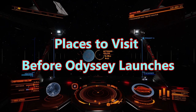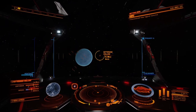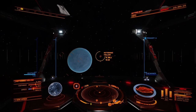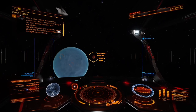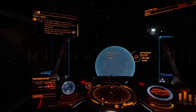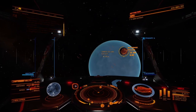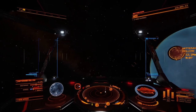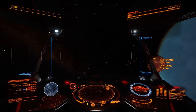While the Odyssey expansion will bring a large number of improvements to Elite Dangerous, the new planet generation technology will cause the geography of landable planets to change. While this won't affect the orbits of planets, so Meter and Hollow will still be absurdly fast, it will mean some of the more unusual worlds may become more mundane. In this video I do a brief guide on some of the planets or features you should see before Odyssey launches, in case they are no longer quite so special come May 19th on PC.